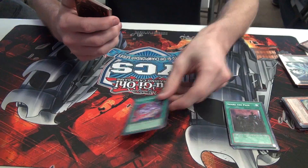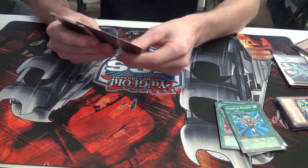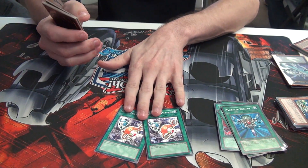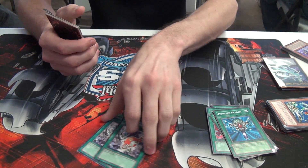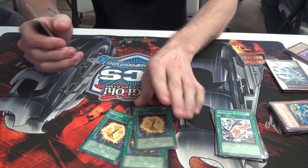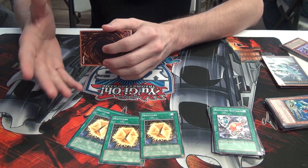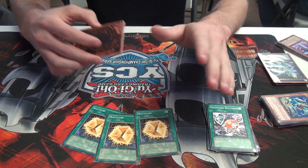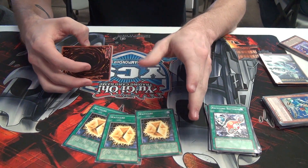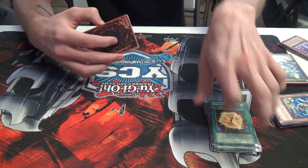1 Pot of Avarice. 1 Dark Hole. 1 Monster Reborn. 2 Recycling Batteries — it's like a Salvage for Thunder monsters. 3 Watt Cube: it gives the equipped monster 100 attack for every Thunder in the graveyard, or you can send it to the graveyard so the equipped monster gains a permanent 1,000 boost — just to power up those monsters and keep them protected.